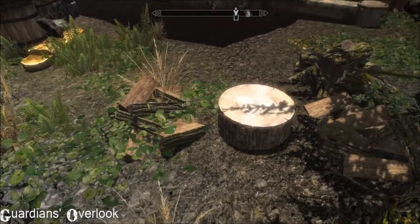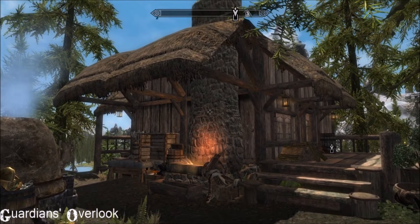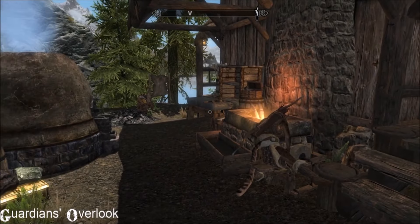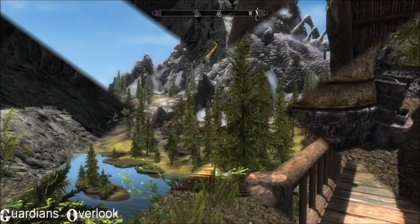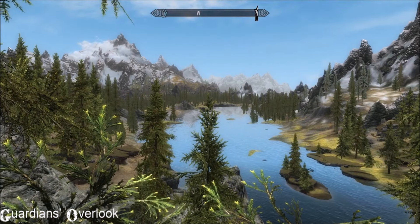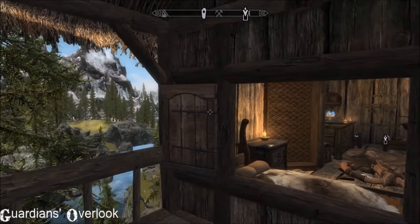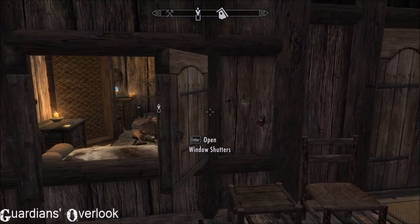We're now at Guardian's Overlook by Plimster, and this is for ye olde Skyrim which I know is still super popular, so I figured it would be a good idea to include it because it's one of my favourite homes. It's a no low-door, marvellous collector's home. Really attractive little place — look at that view over Lake Ilinalta. We're just above the Guardian Stones, so we have this low-door-free cabin on the top with a trophy room below. It's got lots of little clickies like the window shutters which are just so cool.